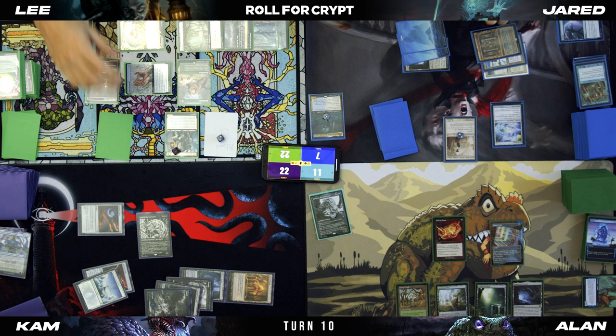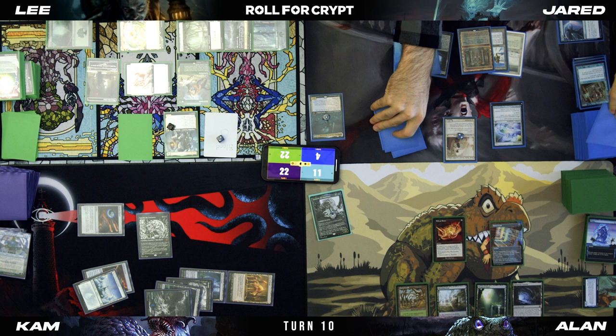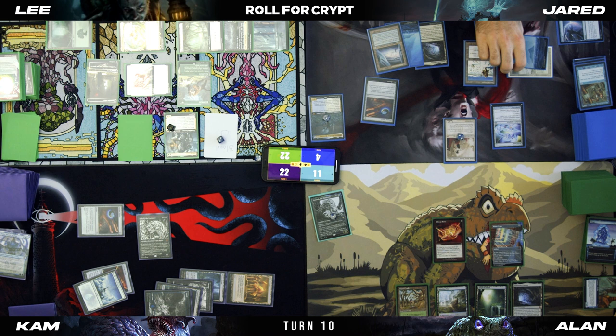Elish Norn phases back in. I'll roll for Crypt — Old Rutstein's down to three loyalty, I'll roll a one, take three. I'll untap, draw a card. I will play a Cephalid Coliseum. I'll tap Mana Crypt for Arcane Signet. Play a white and a blue, cast a Denic. I'm going to go to combat.